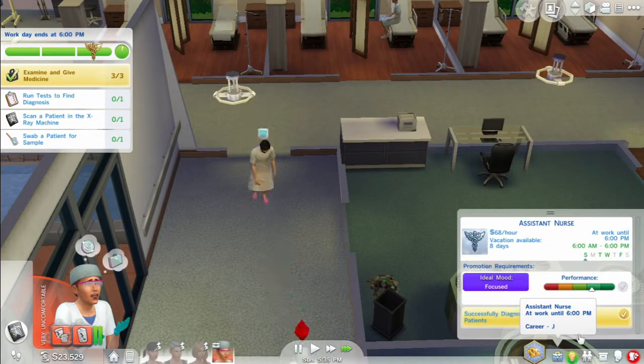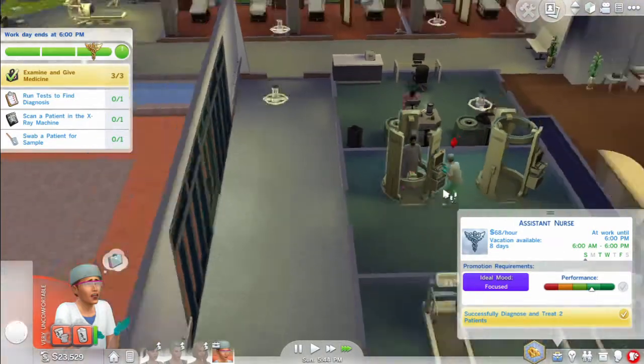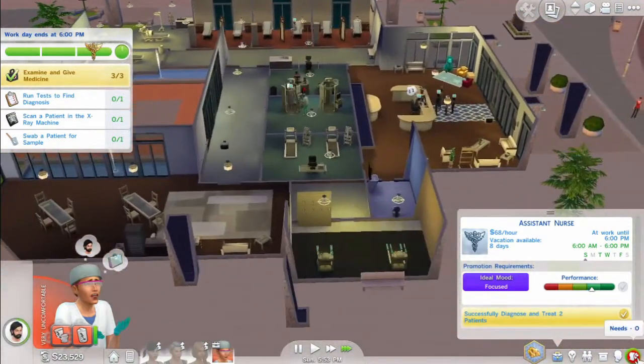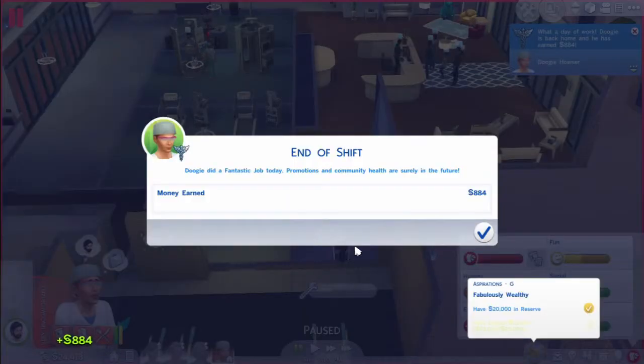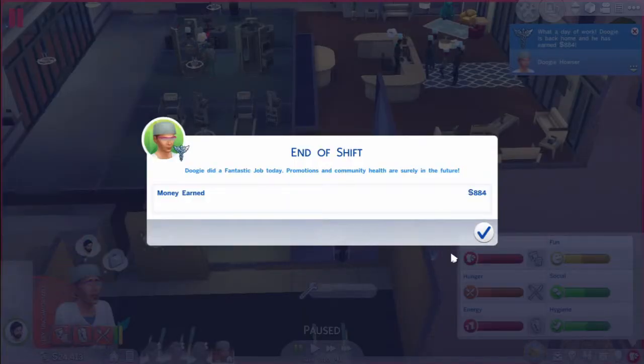Did we get enough? Oh shoot, he has to go pee — bad. Oh no — 884 simoleons earned. He did a fantastic job today. Promotions and community health are surely in the future. Did you see how sick he is? Whoops. I did kind of bad — I was naughty. I just pushed and pushed and pushed.